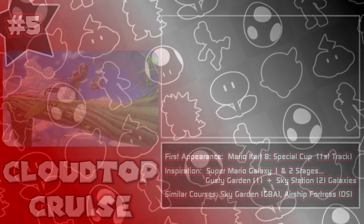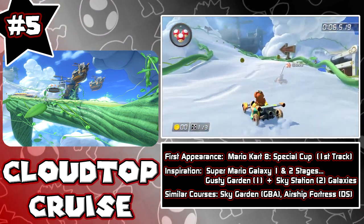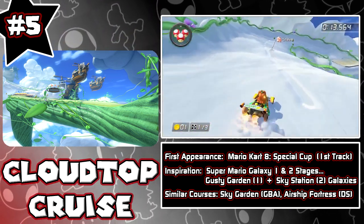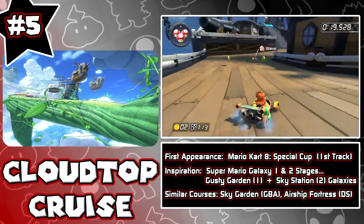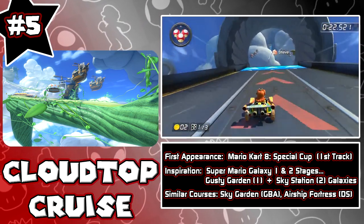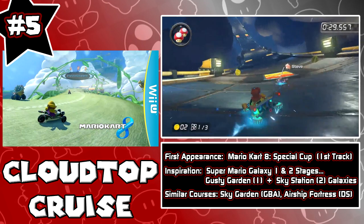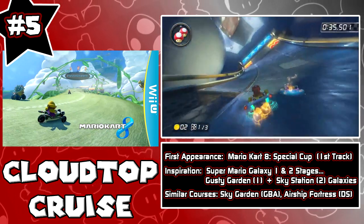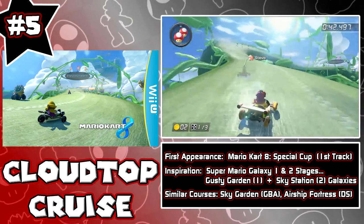Coming in at number 5 of new courses I can't wait to race on in Mario Kart 8: Cloud Top Cruise. It appears in the Special Cup and is the first track in the Special Cup. The inspiration for Cloud Top Cruise comes from two different stages of the widely acclaimed series Super Mario Galaxy — Gusty Garden from Super Mario Galaxy 1 and Sky Station Galaxy from Super Mario Galaxy 2. What I like most about this stage is the fact that it's not only open-ended — it's like a whole beanstalk type of area — but then it transitions into a dark airship type area where it seems as though you're in the clouds, and lightning bolts are striking the boost pads on the track.